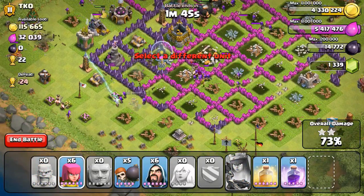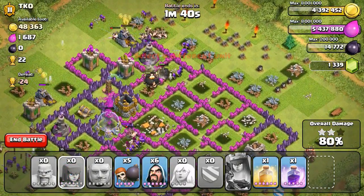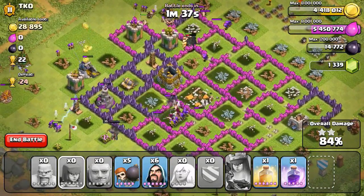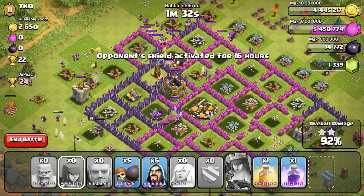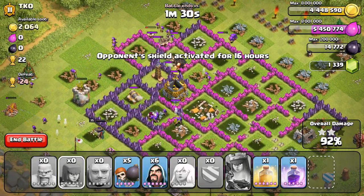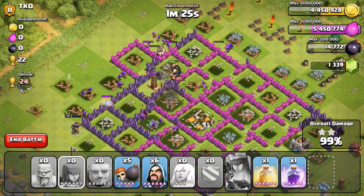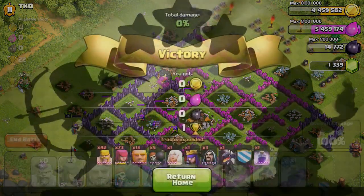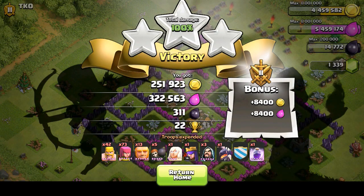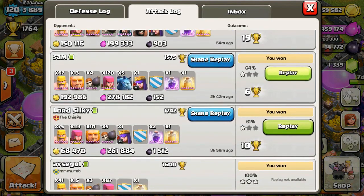I'm pretty positive they should be able to three-star this guy's base. My queen started taking heat from an archer tower so I went ahead and used her ability. A bunch of troops made their way to the center to help distract, and my queen stopped getting harmed. We just had the gold storage and a Tesla left, and they were pretty much done for — a pretty awesome three-star, about 580-590K loot.